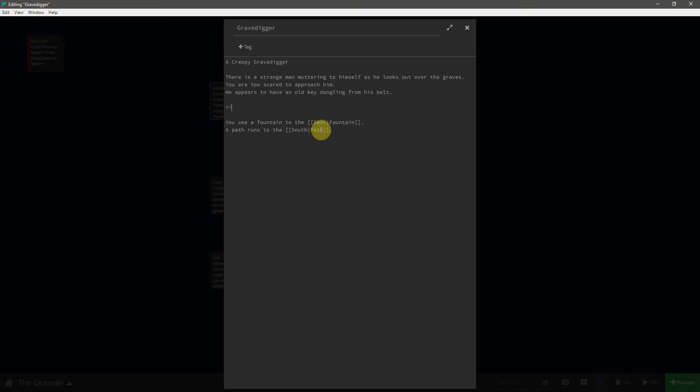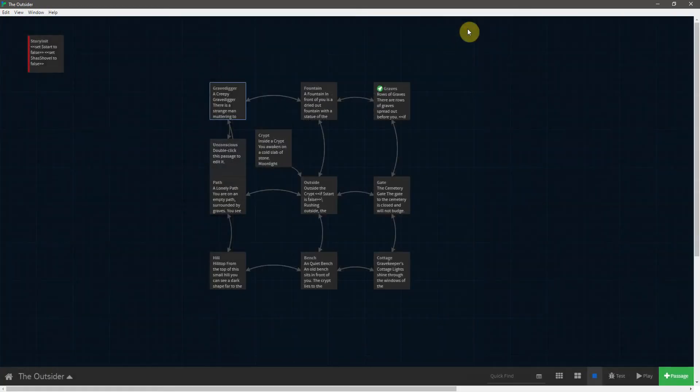We're going to create some space here and say if hasShovel is true, it will give the player the ability to hit him with the shovel. In this particular case we're going to use the shovel as a link into another passage. Let's convert that and turn this one into 'unconscious.' Then we need to close the if statement and close the passage — and it has now created this unconscious passage.